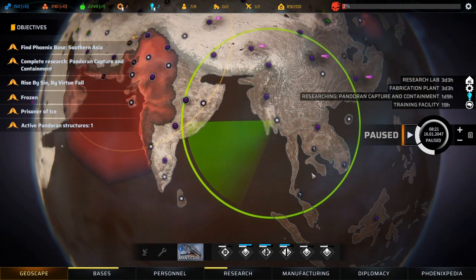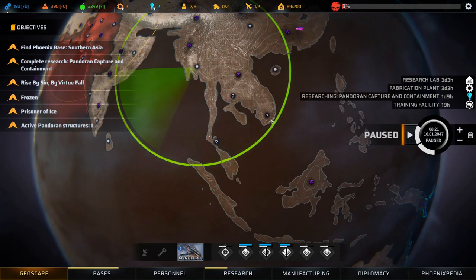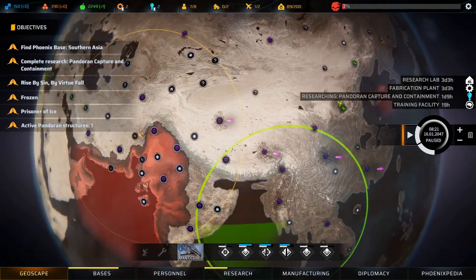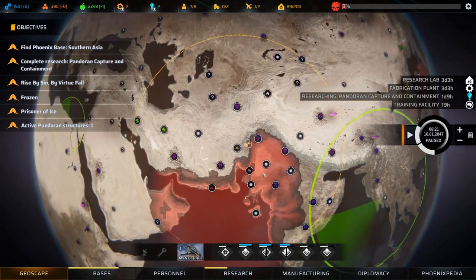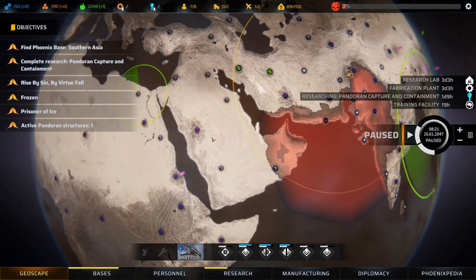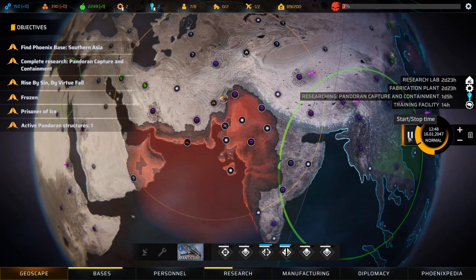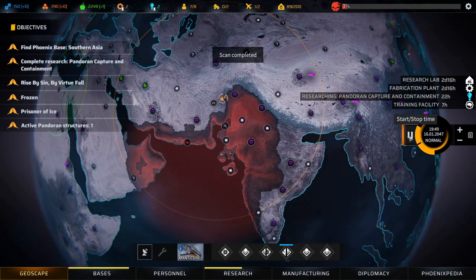My suggestion is New Jericho keeps investing in war until we finish off these Pandorans, then we can figure something else out. Synedrian likes New Jericho a little bit less - I don't really care. Let's start this area scan and head back home to rest up. This area scan over here is almost done - we really need a second ship. I'm really surprised we haven't found a single New Jericho haven yet - very odd.